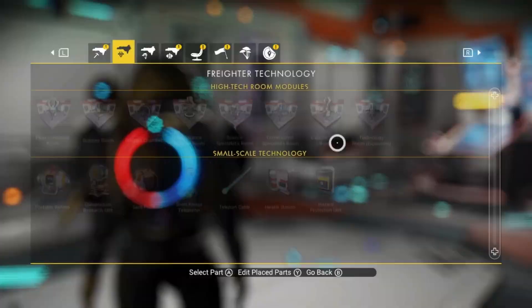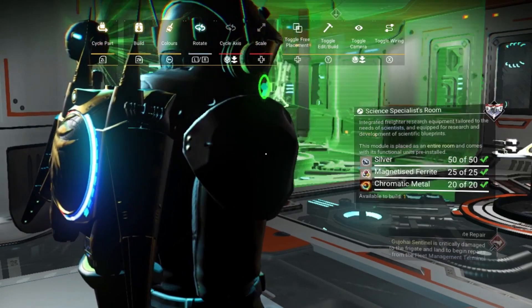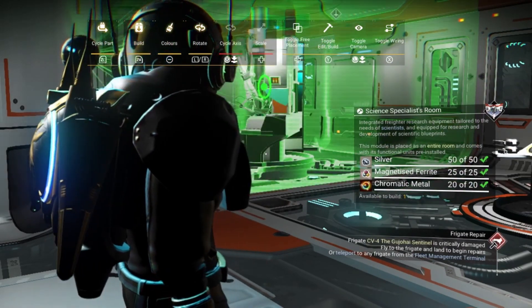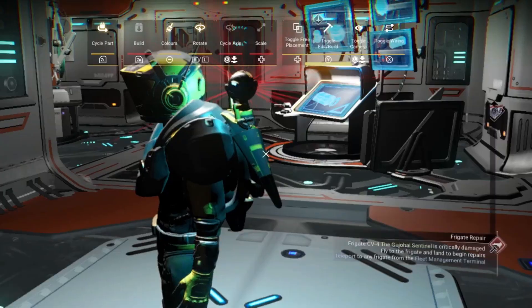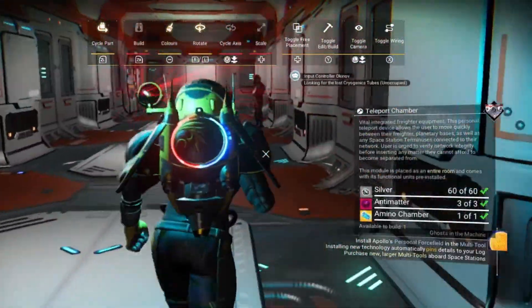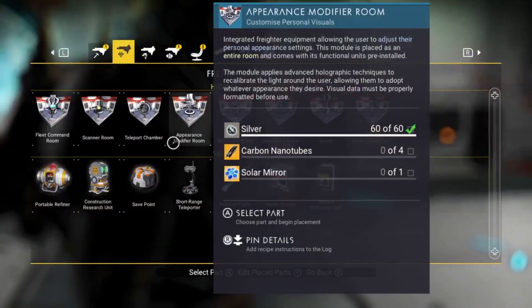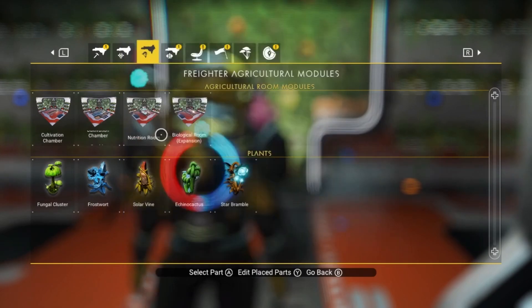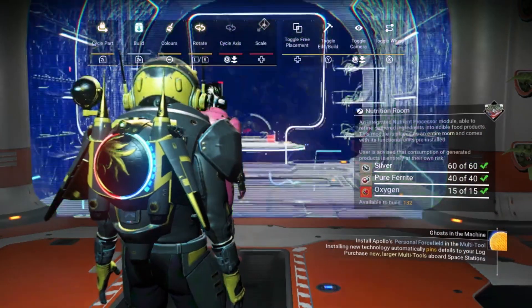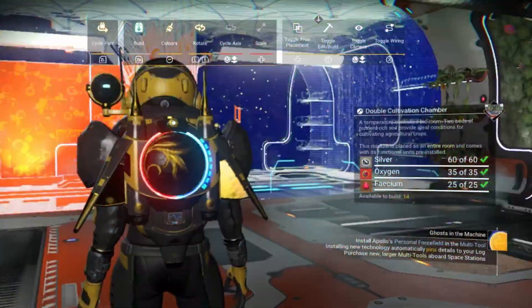Down the left hand side, I'm going to have my science block. That's going to include rooms like the scanner room, our teleporter chamber, anything else that I want from the technology section. At the back of the ship, I'm going to have my agricultural area. This is going to include stuff like our nutrition rooms, our cultivation chambers. That's it - that's actually all we can put in there.